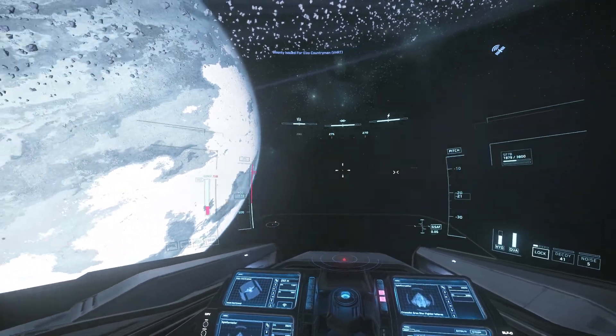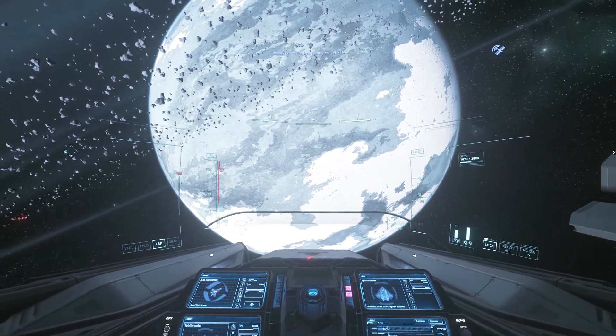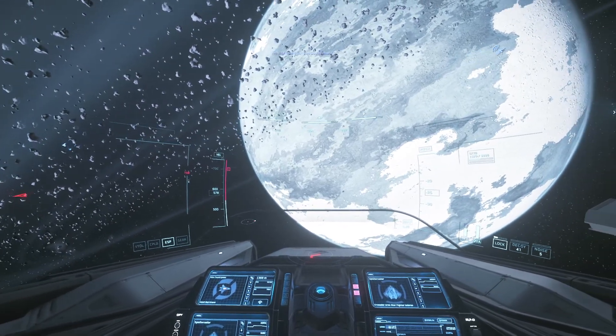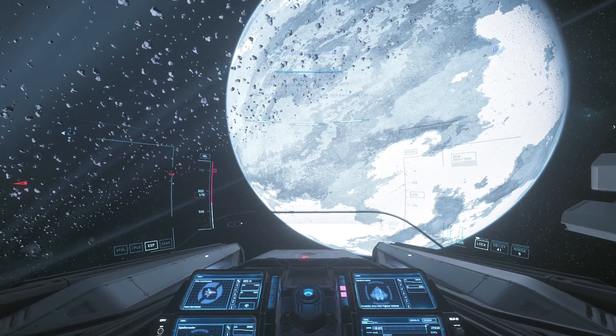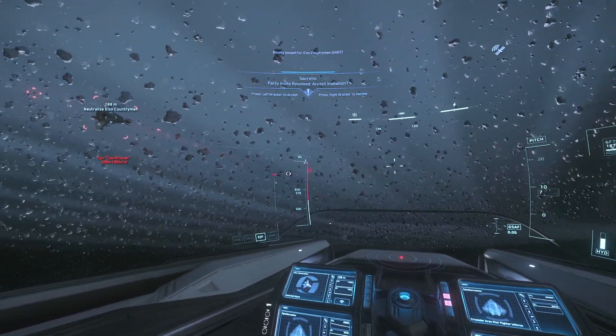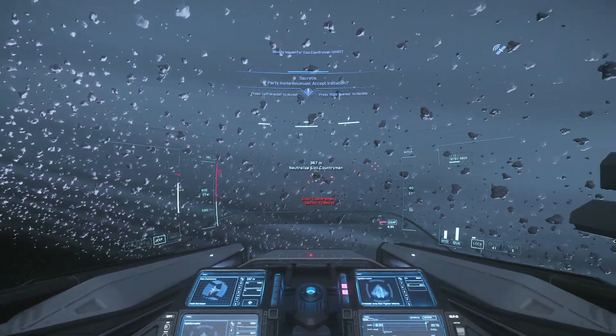I chose Caps Lock because it doesn't have any current bindings, but also because my left hand is resting on WASD, and my pinky in this configuration is right there next to Left Shift and Caps Lock. So you don't have to lift your hand up off the keyboard or anything — you can just press Caps Lock. Let's take a look at what this is useful for.